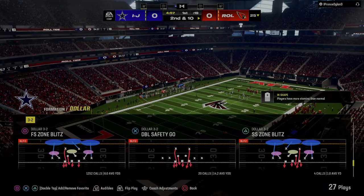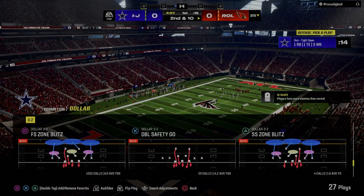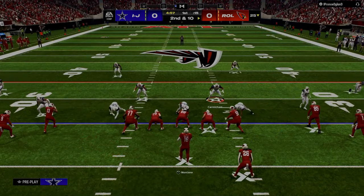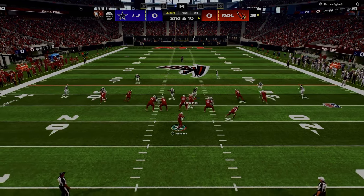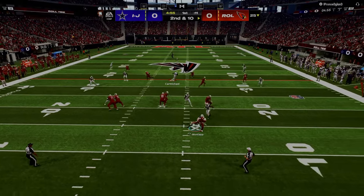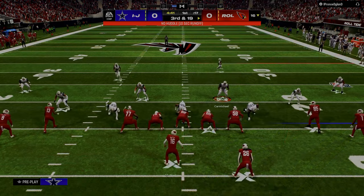One of the best base defenses — and we talk about this in the Patreon and on our YouTube channel, we actually have a video that breaks this down — but one of the best things you can do on defense right now is this free safety zone blitz. Just back off the slot corner, put him in a hard flat, and as you can see, it just absolutely screams that you're going to get a lot of wins out of this.